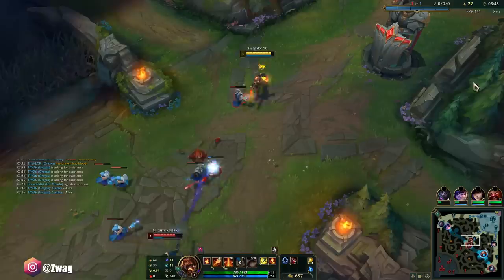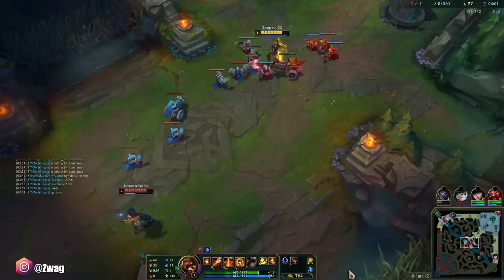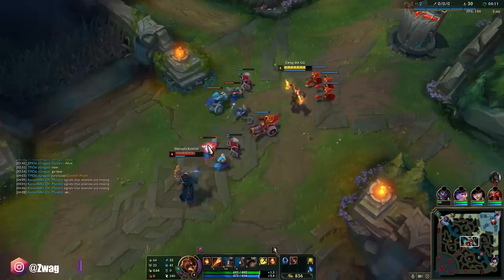I like to max W first, and then you can either max E or Q second. I'm going to go with E because it's better poke — better against ranged champs. But if you know you're going to hit your Q a lot, then Q max second is good too. E is more reliable damage because you just W the wave, then E, and boom — he's burning.